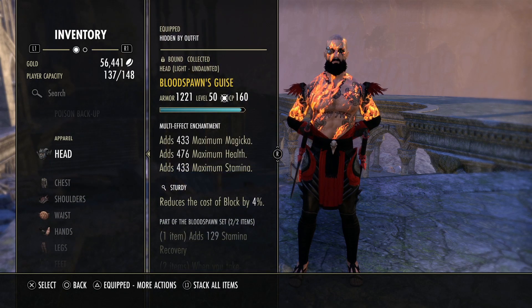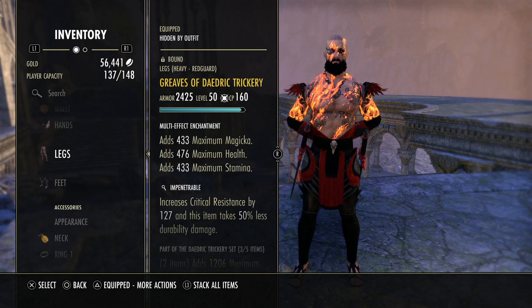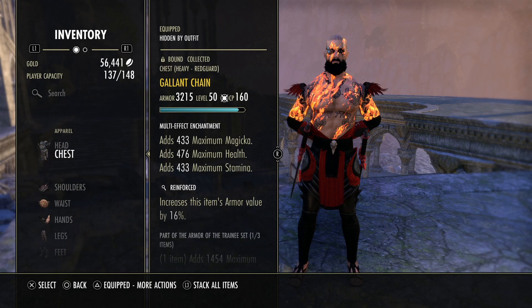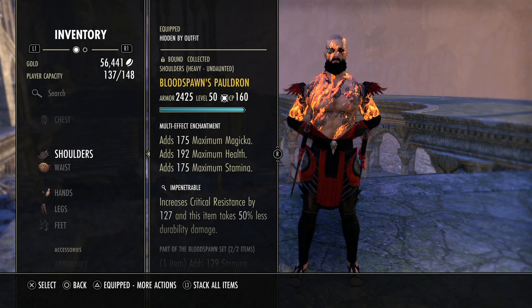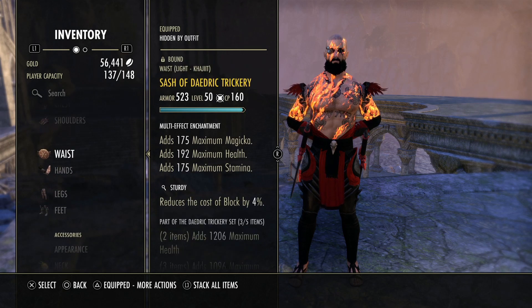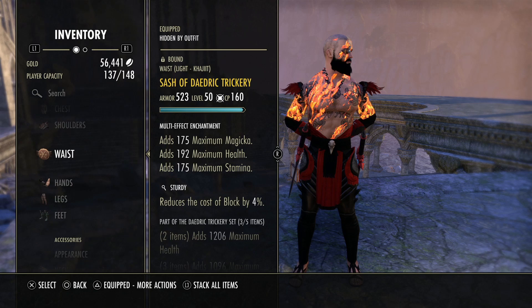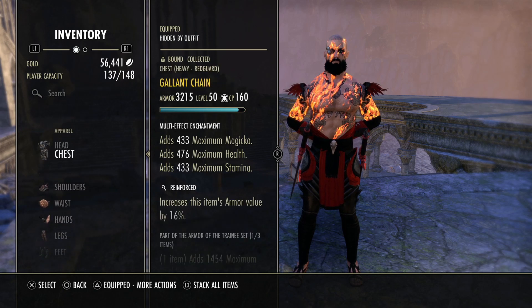For armor weights, we're using three heavy, three light, and one medium — with Plague Break on the medium hands piece. Make sure you have Plague Break on your hands since that's the smallest armor value slot. Have a light belt and medium hands for Plague Break, and then you can mix and match everything else.